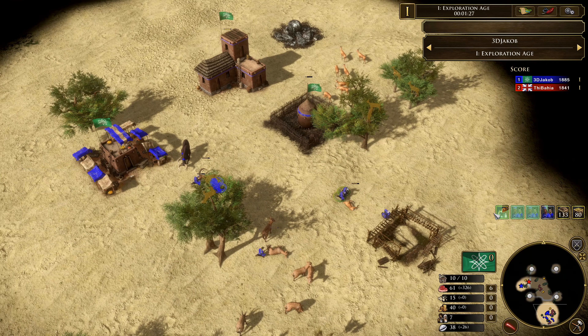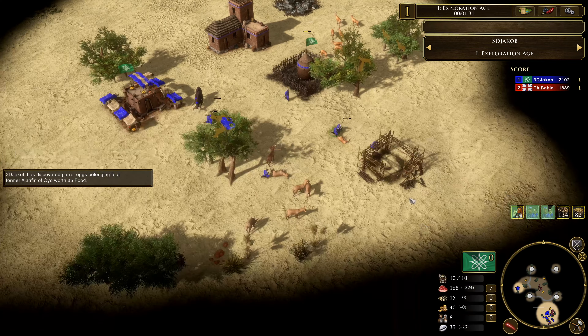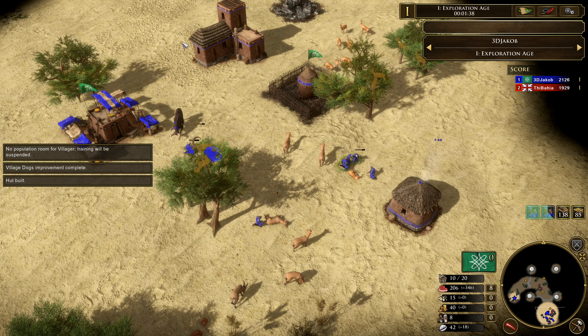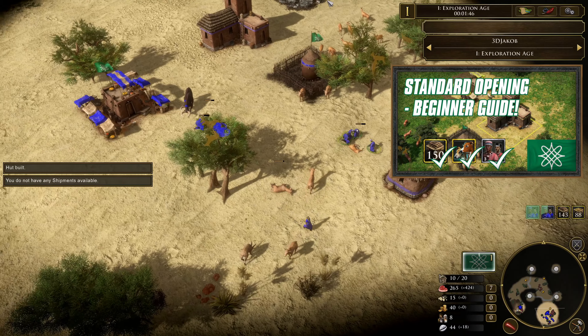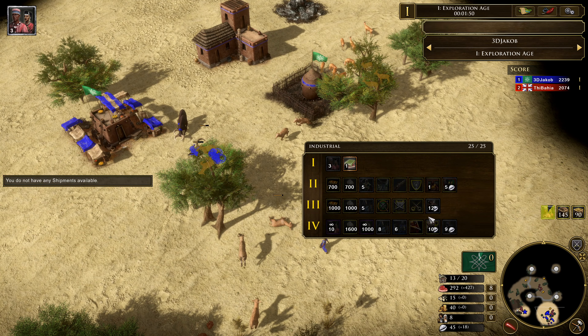We're gonna start here selling that wood, getting that house up and getting village dogs out. That's just gonna be the standard start. If you want help on getting these first things in order, you can check out my video where I showcase the basic start that all Hausa strategies start with, so you know what to do with your first villagers. Here we have the deck selected and it's called Industrial.